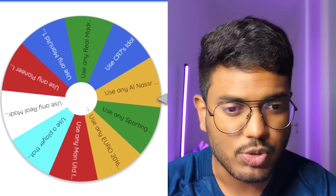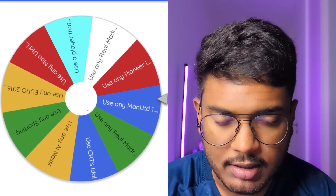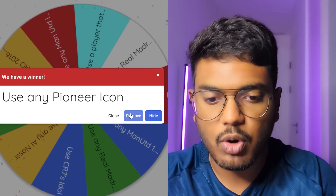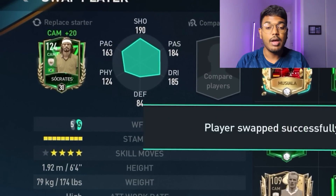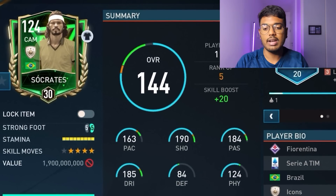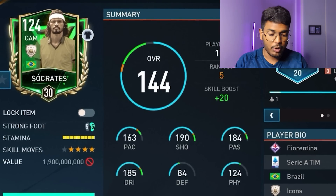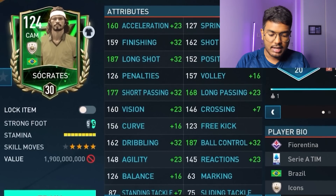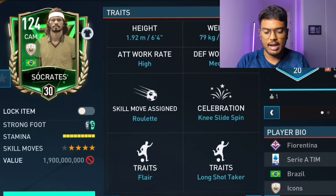Spinning the wheel for the next position - use any Pioneer icon. I only have one Pioneer icon on this account: Socrates. Insanely good card - the highest-rated icon in the game right now. 163 pace, 190 shooting, 184 passing, 185 dribbling, 124 physical. His traits include long shot taker, and he's six foot four inches tall.